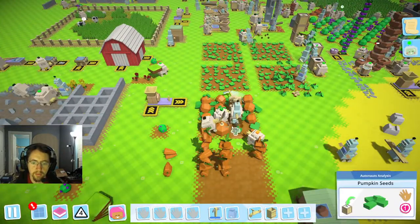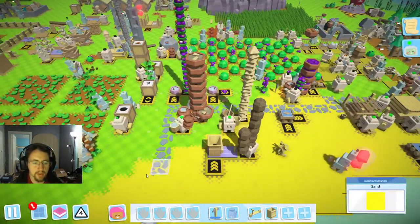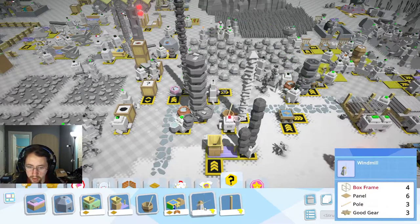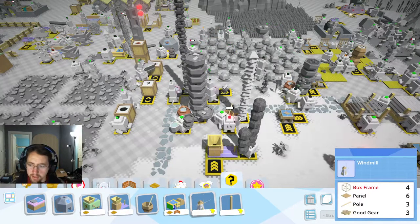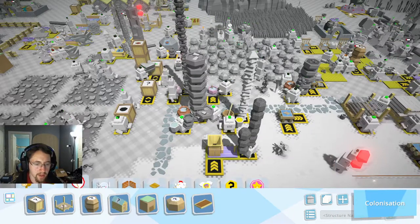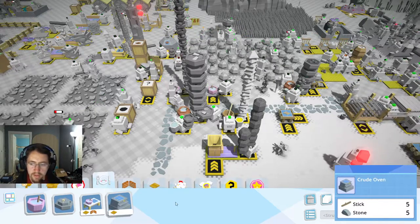That's what it was — we hit a stopping point there. Now we need to see about making another tier four. Windmill box frame and belt linkage — those are going to be interesting. Let's go ahead and see about making ourselves another cauldron — that's a mixing pot. We're going to have to upgrade these, and we'll go ahead and upgrade this one.